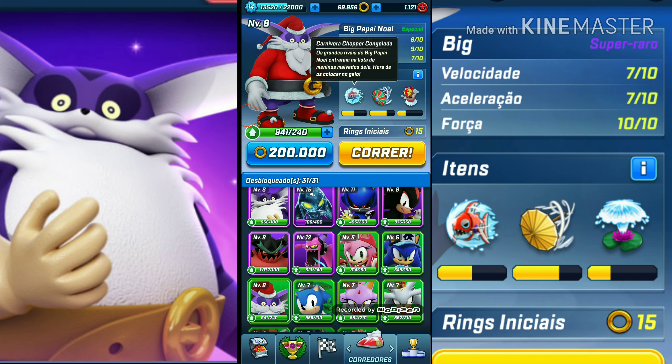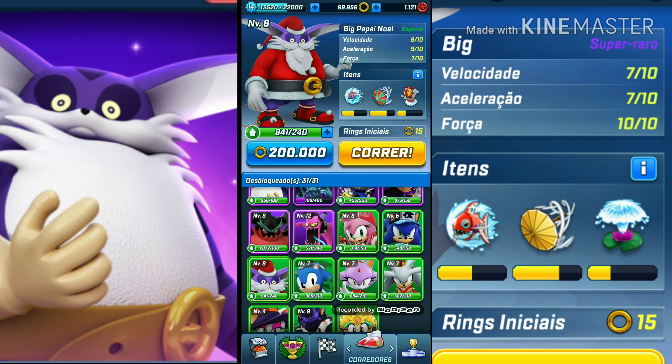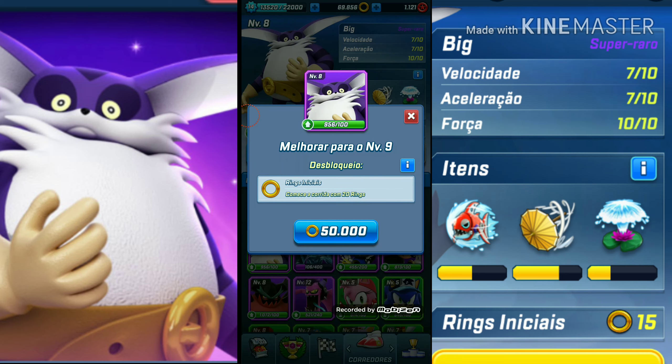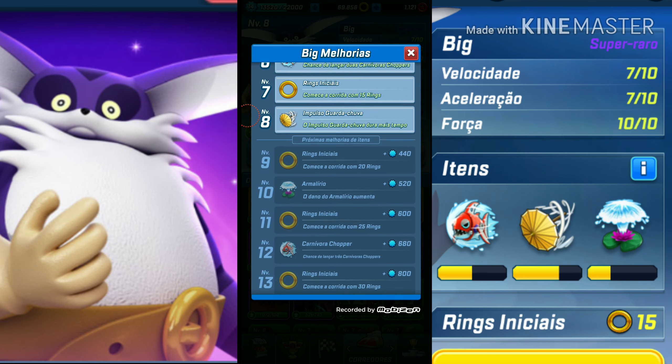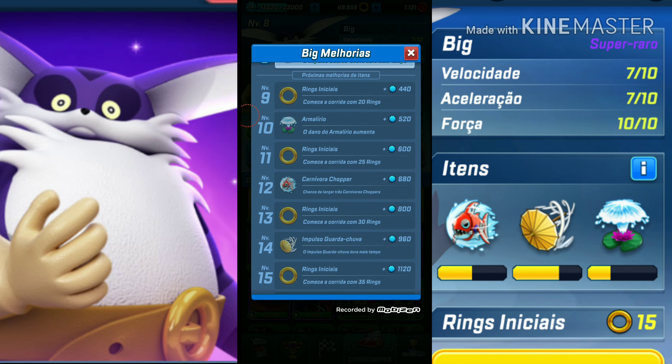Temos aí também o Carnívoro Chopper: um é congelado e o outro não. Esse aqui eu acho particularmente melhor, porque ele literalmente dá um stop no oponente durante uns 2 segundos, e esse aqui dá um congelamento que dura bem mais tempo. Mas eu prefiro esse daqui, que é mais interessante. Subindo de level do Big, ele vai aumentando a quantidade de peixes — o meu atualmente consegue dar 2 peixes, podendo chegar até 3 peixes, que é bem interessante.